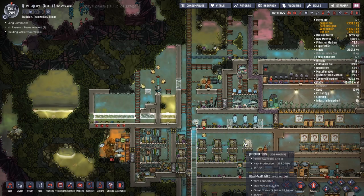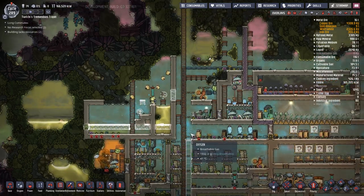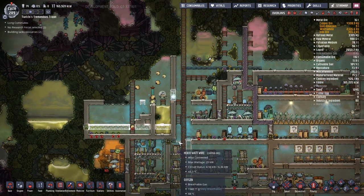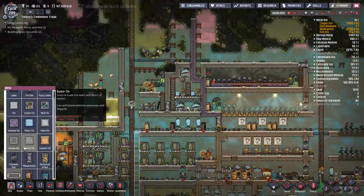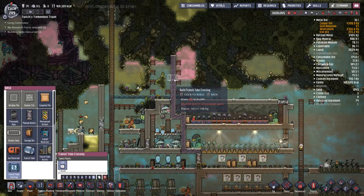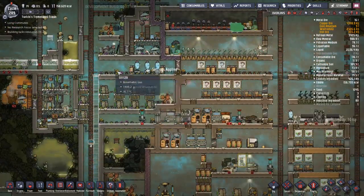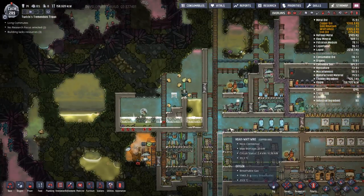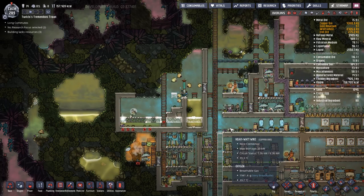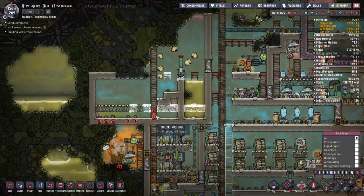Trying to figure out where to put some transit tube access. I was thinking underneath where the hydrogen generator is, near the storage compactor — we could move the floor down a bit and move a transit tube in there. I also considered routing into the base, but that would put exosuits on the inside rather than the outside, and they need to be outside to get recycled through the checkpoint system. Bad plan.